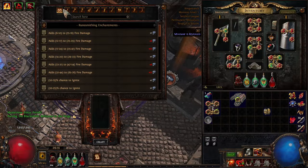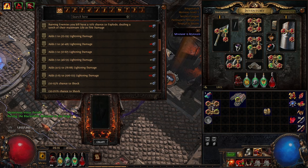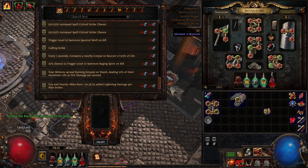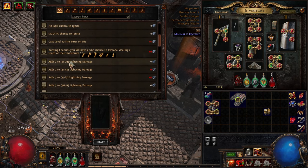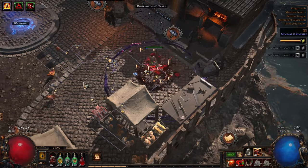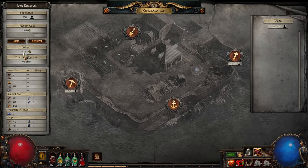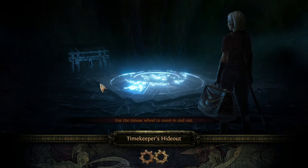Here's the crafting table, and you can actually use that. Sadly there is nothing useful here for the build I'm playing, which is a physical bleed. But if you're playing a fire build, you could get fire explode here if you manage to get 18 runes. This can be upgraded further later, but for now I need to gather more gold because they consume 600 gold per hour. In maps, I don't think it's very difficult to earn more than 600 gold per hour.